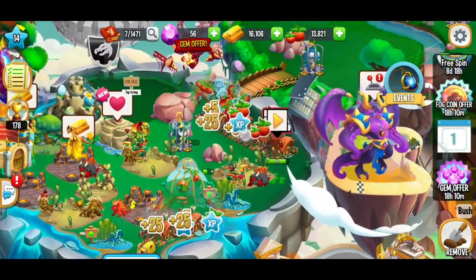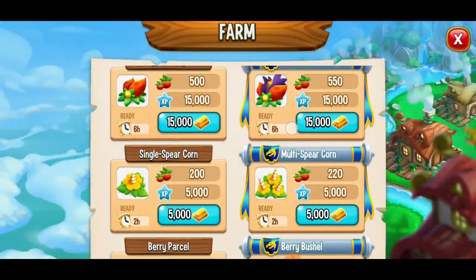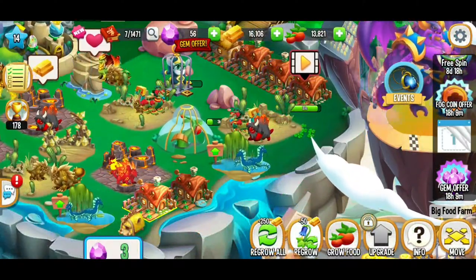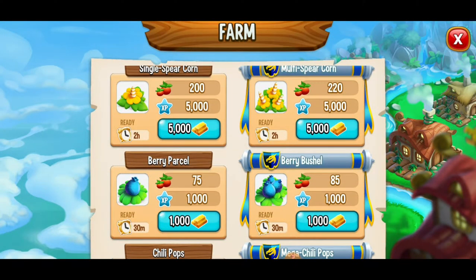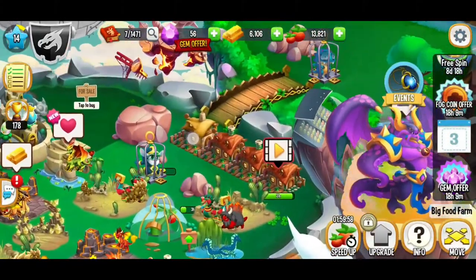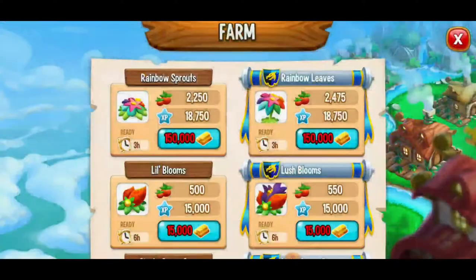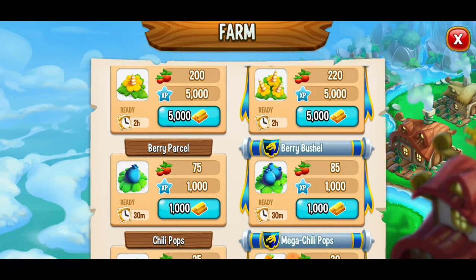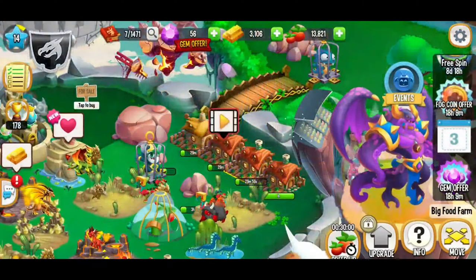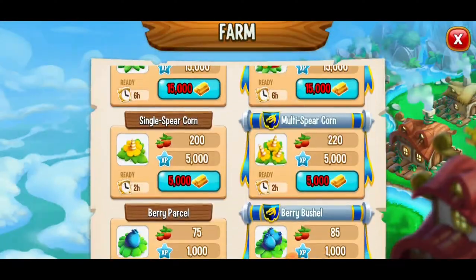We're out of fog coins, so back to business in Dragon City. We're going to grow food — we've only got 16,000. Let's do two hours on these two and 30 minutes for the rest. I'm going to be wrapping this video up in about five minutes but I'll be coming back to this game today because I want to get those rewards. Come on universe, give us that pomegranate — no, that's okay. Let's spin and hope for the best — fingers crossed — come on — mission complete! I'll take it.